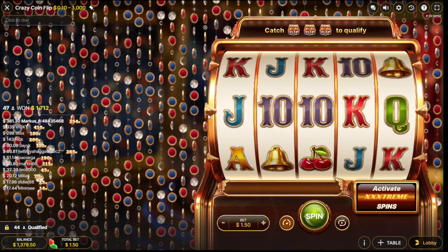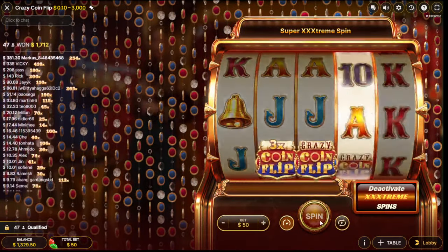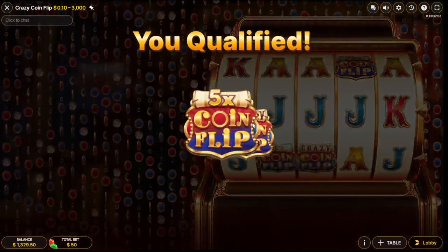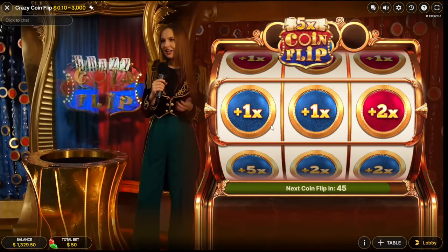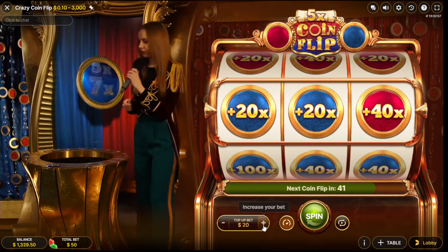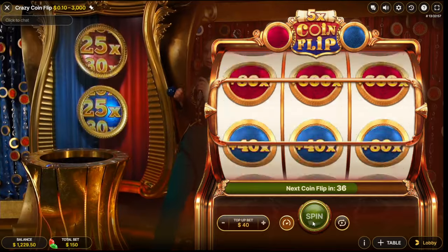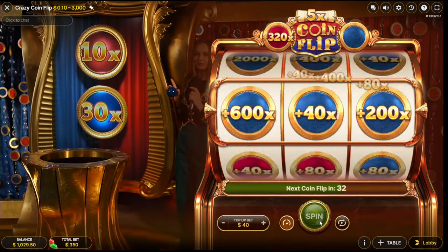Let's do something crazy now, let's do something crazy here. Come on, get in — yeah let's go! Let's do something crazy — that's a one dollar bet. And we're doing like 30 spins, 30 dollar, 40. Come on, we need multipliers. 400!